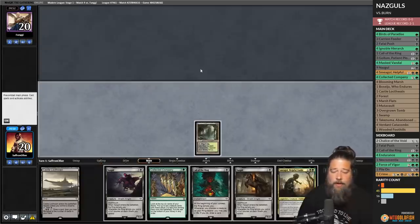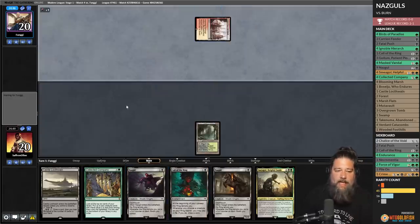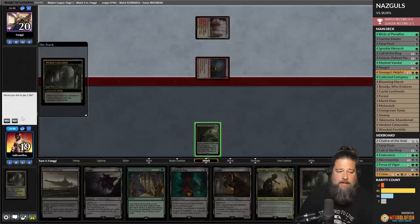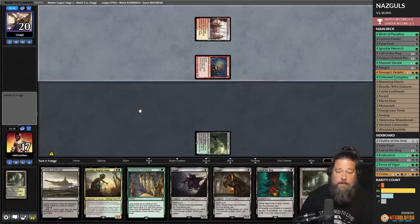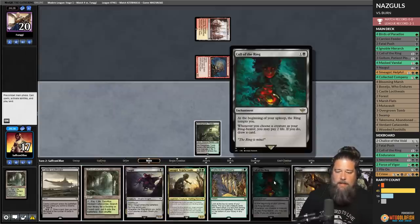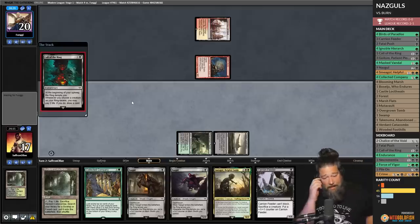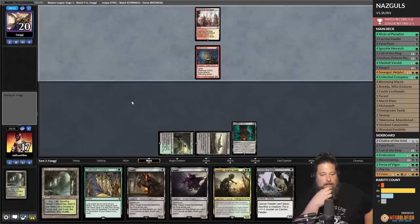New hand — no ramp but a couple Nazguls, a Call of the Ring, and a Coco. If we can just play our stuff... Opponent plays Inspiring Vantage and Goblin Guide — opponent is on burn. We need a two-drop that's not Call of the Ring. Crack Verdant Catacombs. Call of the Ring doesn't do anything yet but eventually it can do things. Opponent gets in with Goblin Guide — top card is Birds of Paradise.